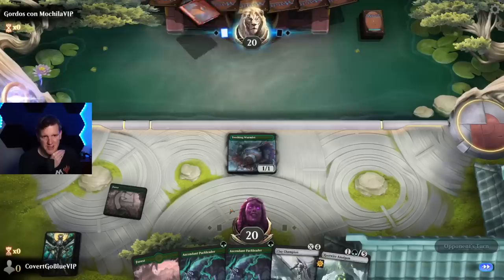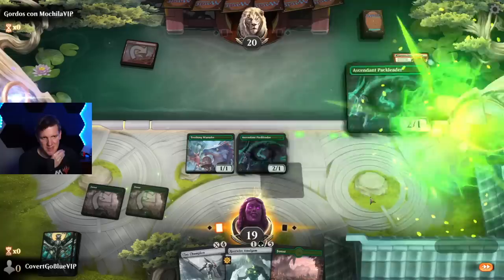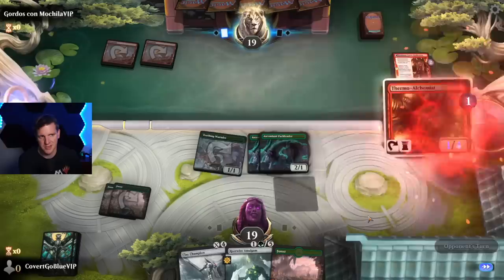We're on the play and we're on the curve — let's get right to it. Wormlet, maybe into double Pack Leader — we'll see. Or it's into Root Wire. Yeah, let's double Pack Leader this turn.